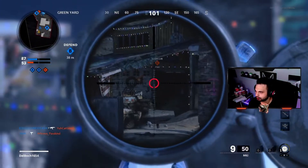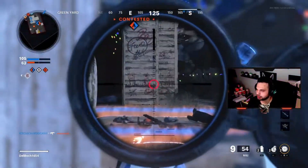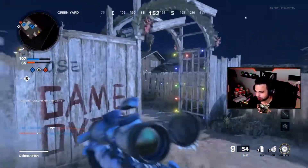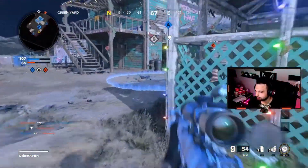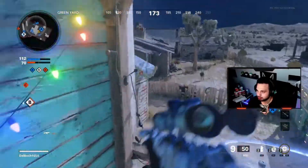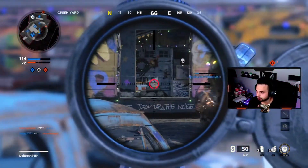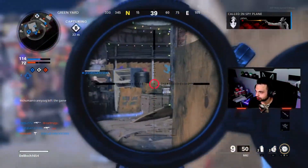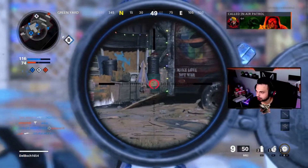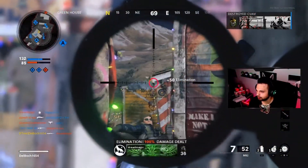I've got a 10-round mag on this thing. Now, this is actually the third free bundle they've released — the first one was the Nuketown bundle, the second one was the Park and Garcia one, and this is the third. It looks like they're doing one every couple of weeks. The last one had two blueprints and two operator skins. Let me know in the comments which is your favorite so far. I think it's a great idea — they've never really done this much before, giving us free full bundles with new blueprints and operator skins.